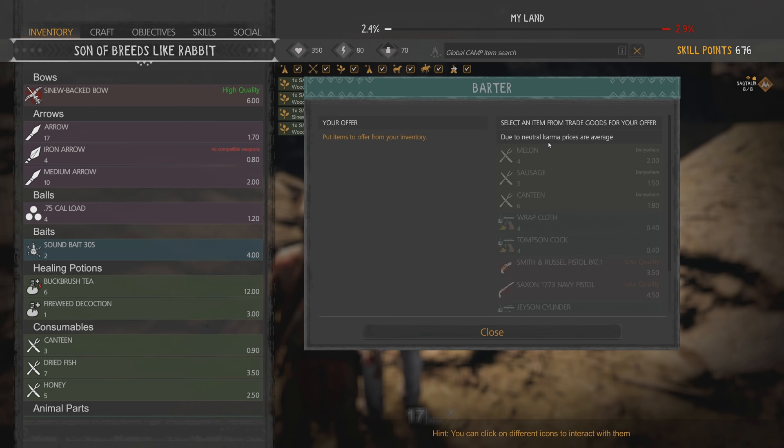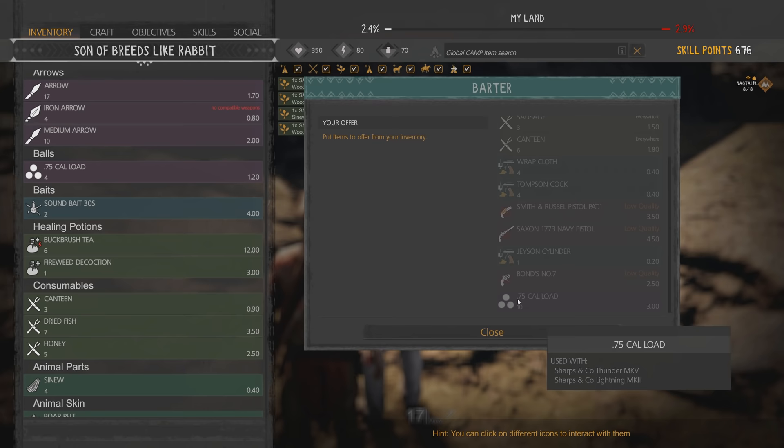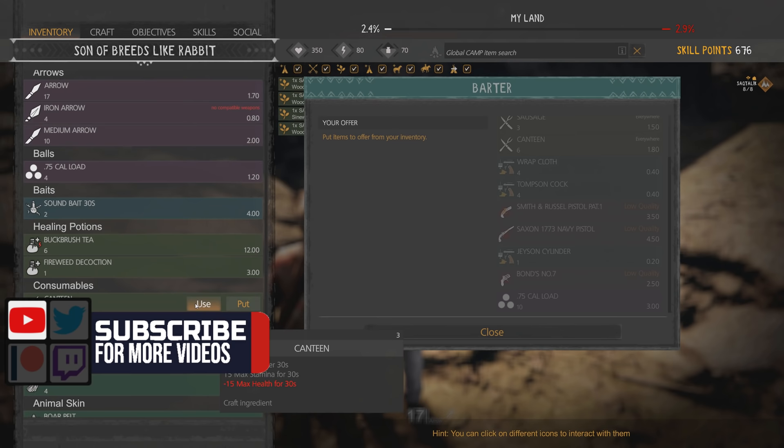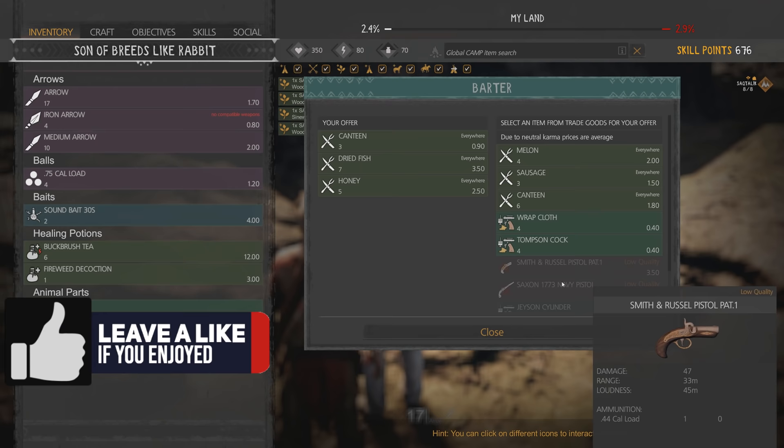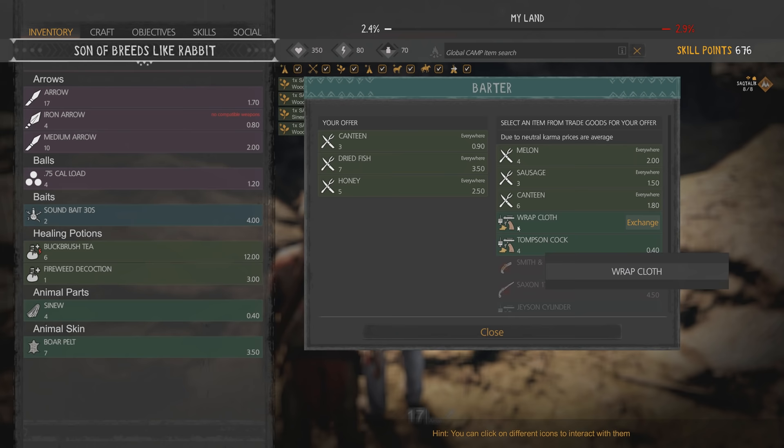Because that's how they spoke back then - 'Let's do this, man.' Due to neutral standing, our prices are average. I have to put items over here and then I can get stuff like this. I really don't need... let's do the canteen, I guess. Dried fish. Honey. So this is what I can buy. Look how easy that is - love it.